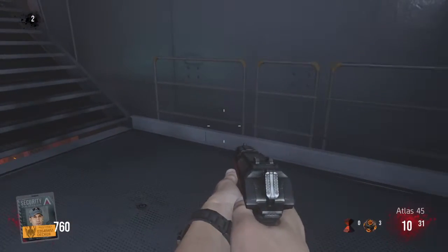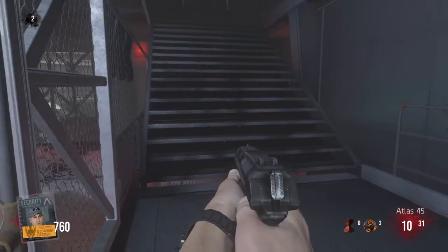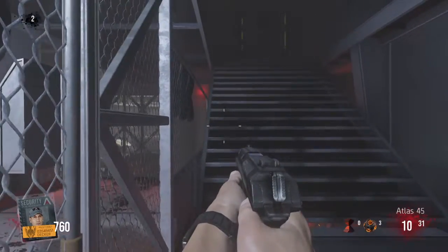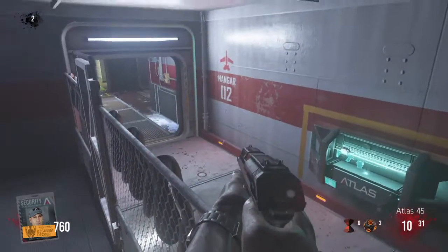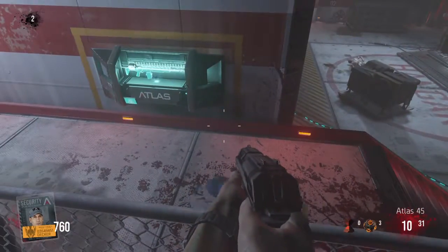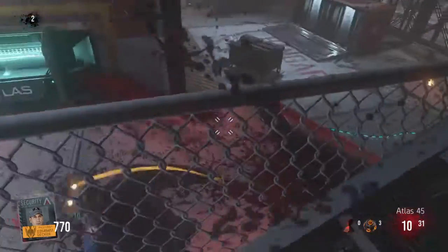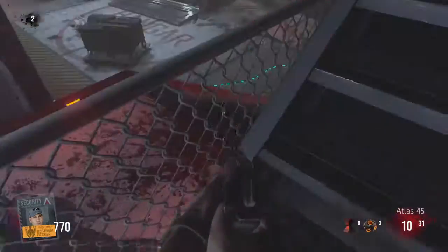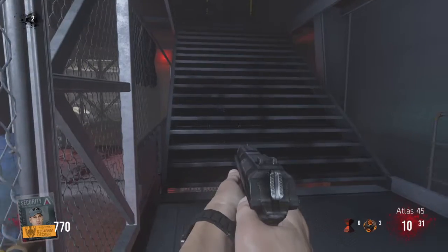Number two: do not walk in this direction — if you walk that way you will die and have to start all over again. Number three: don't think you can get up there because you can't. You can however sprint up these stairs and get a nice little vantage point to look at all the zombies down there. I normally crouch and punch the zombie in the face if it's close enough. You can be here or up on these stairs.